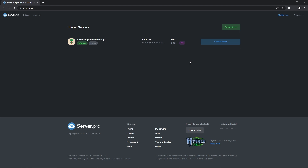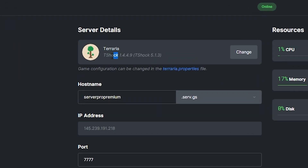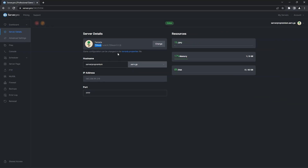To add an admin or become an admin, you'll firstly have to head over to the server.pro website, then head into your server's control panel. On the server dashboard, make sure that TShock is the server type. If TShock isn't the server type, this tutorial won't work for you so make sure you've got that already set up.